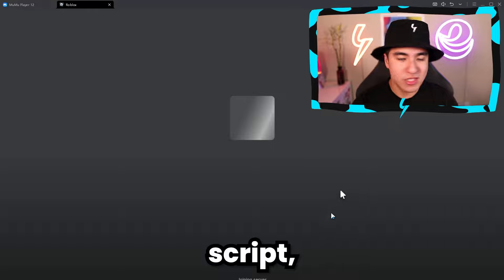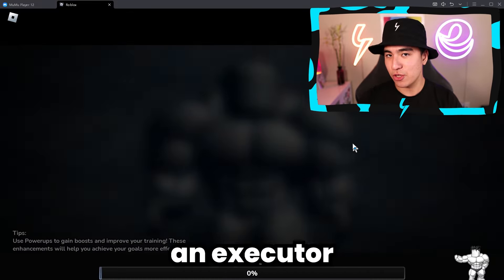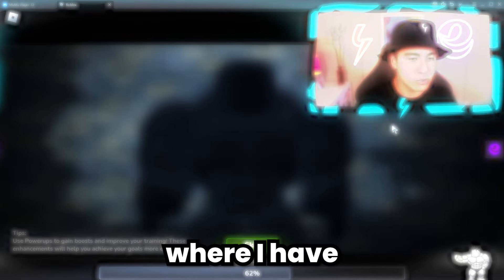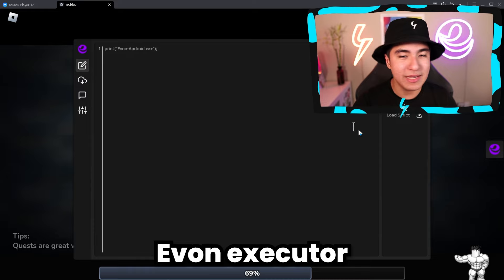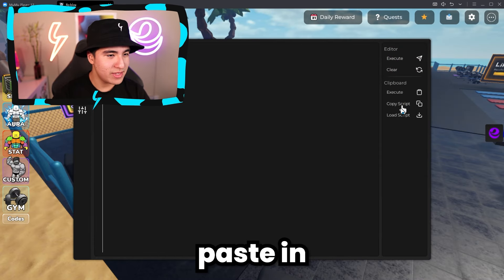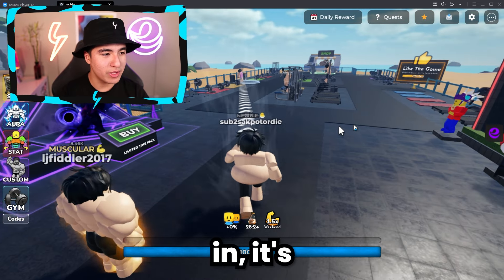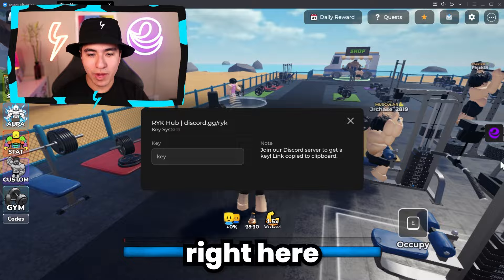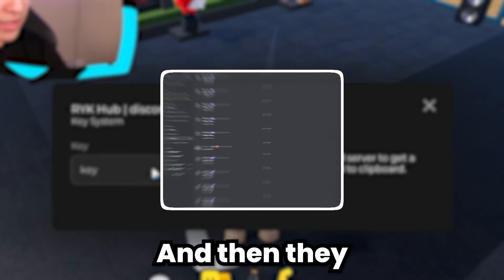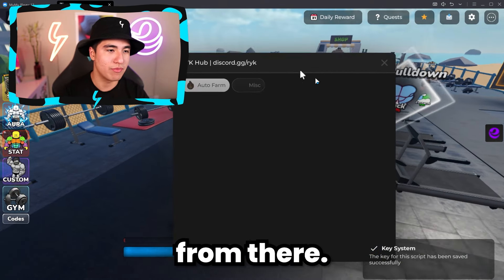Once you have the script, load into your game — but you'll need an executor. If you don't know what an executor is, go to the last link in the description for a tutorial on how to get Yvonne Executor. Open up the UI, paste in your script, and execute it. It will open up the key system, and you'll want to go into their Discord, find the key channel, and paste the key you get from there.